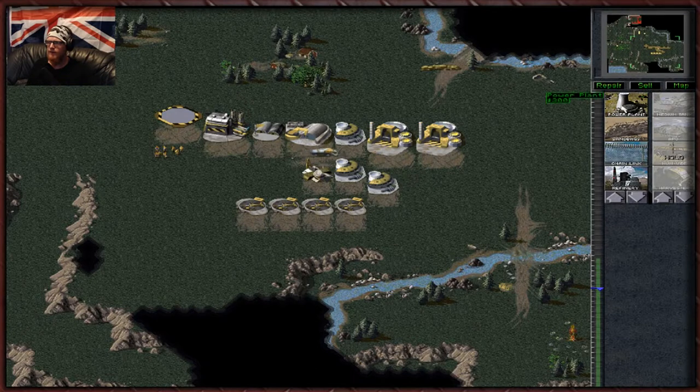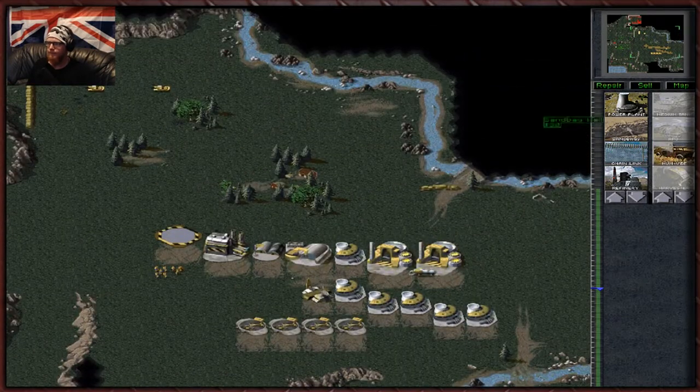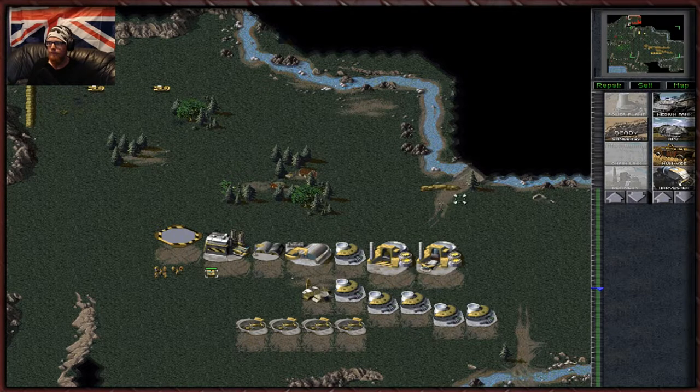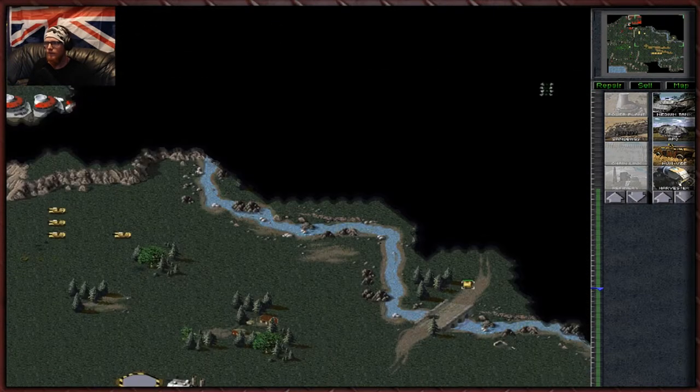Shame we can't get the advanced power plants yet. I always really enjoyed using Orcas in this game. There should be one flame tank up there — and I believe that's all that's actually up there, if memory serves. I don't think they actually have any other way of sending troops at us from this way. I actually thought there was a bigger base opening here — that's interesting.